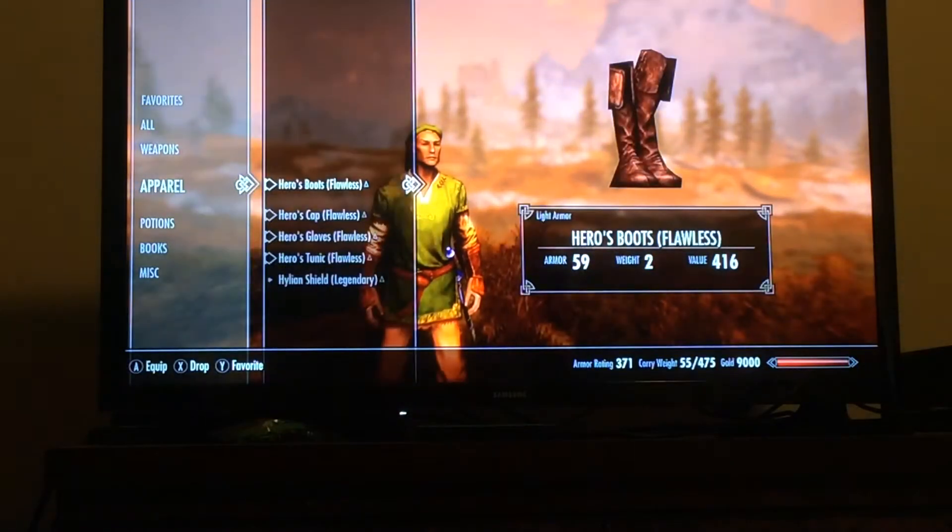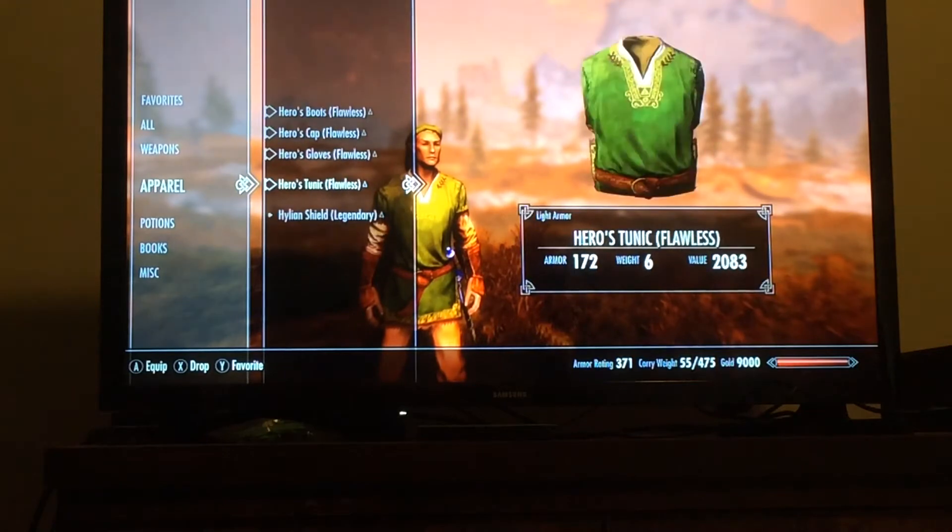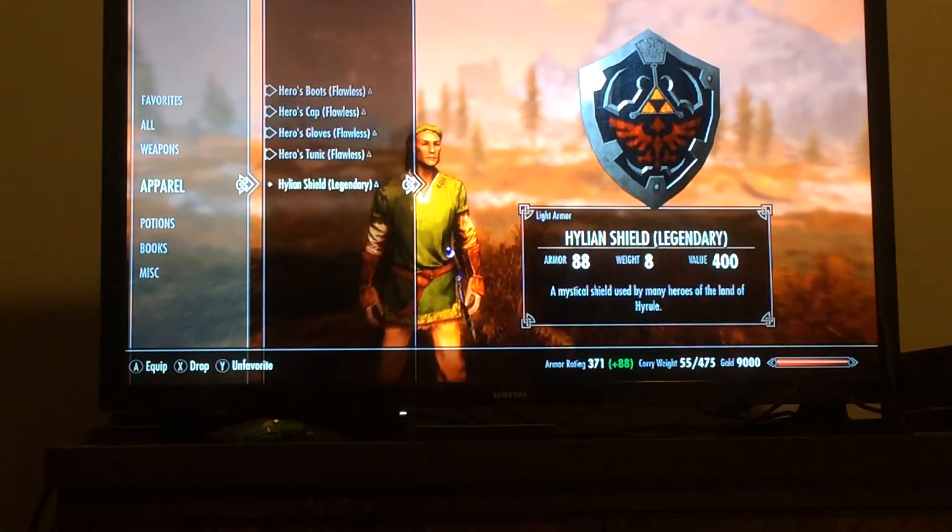Let's get to apparel. Hero's Boots, Hero's Cap, Hero's Gloves, Hero's Tunic — all upgraded to flawless. And the Hylian Shield, upgraded to legendary.